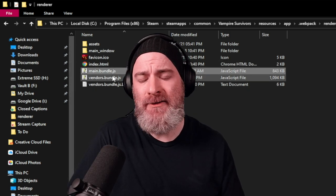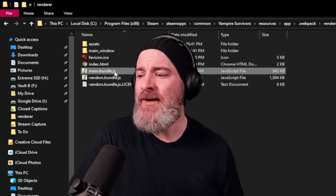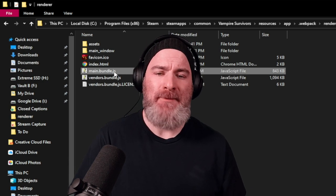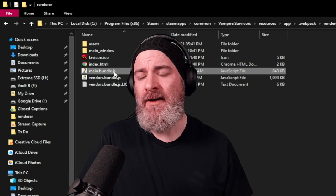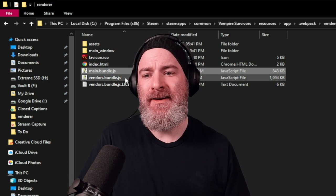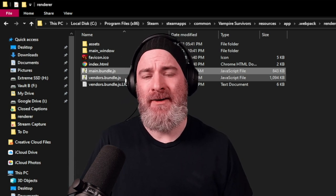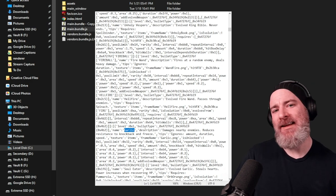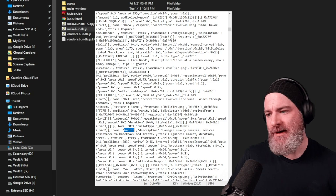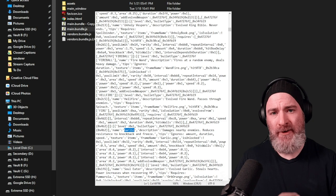Now, this is actual game code in here. It's not obfuscated — you can edit it to your heart's content. It is literally just a text file. What we're looking for is the ability to kill the Reaper at the end of the run, at the 30-minute mark. The easiest way to do this is to find a weapon that you want to use that can instantly take them out. So look for garlic — you're going to search for the word garlic, and you're going to want to search for maybe the fifth or sixth instance in this file.